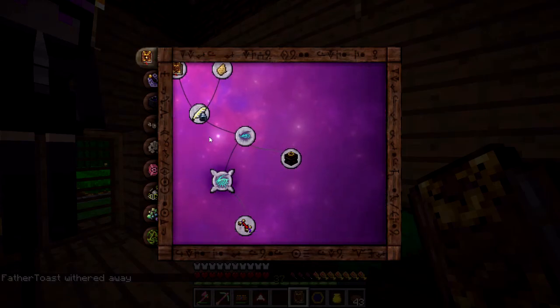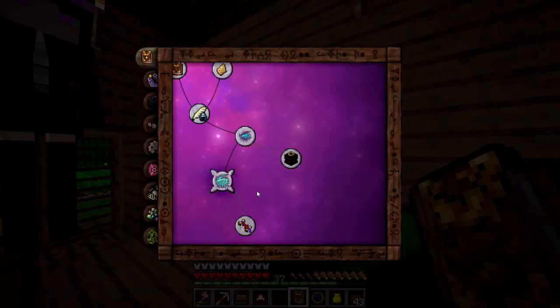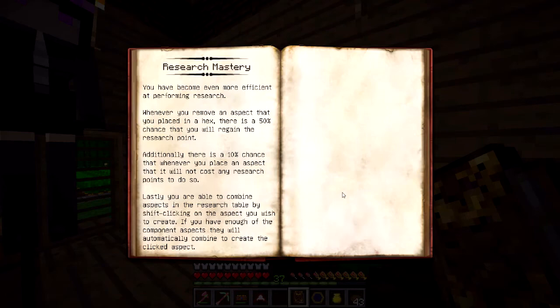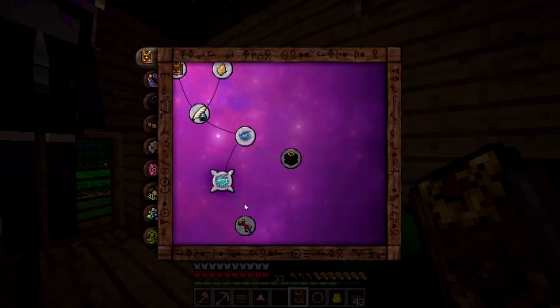I have done Research Expertise, which gives a 25% chance of regaining a research point during research. And Research Mastery, which has a very small amount of warp associated with it - it gives a 50% chance to regain research points, plus an additional 10% chance to not lose a research point when placing an aspect.